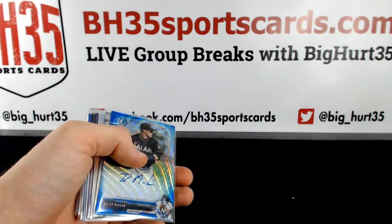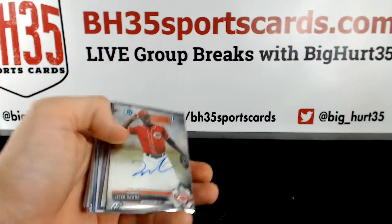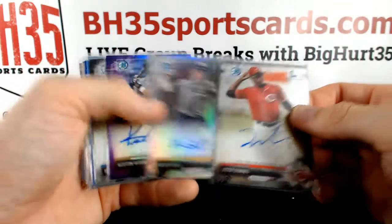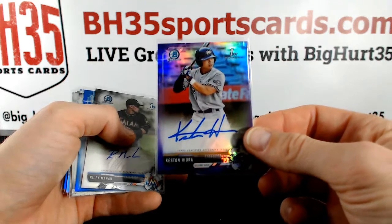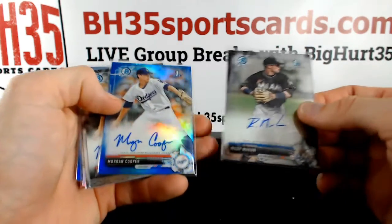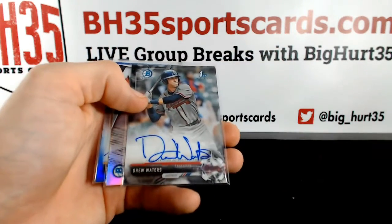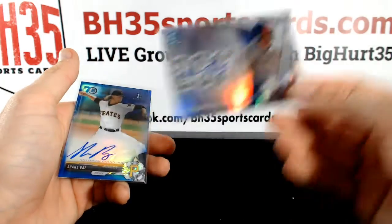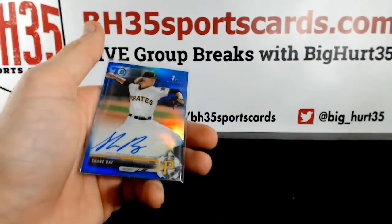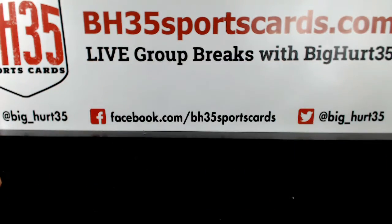15 out of 499 Riley Mahand blue wave — that's to 150 — Jeter Downs, Blake Hunt refractor purple, Keston Hiura. Riley Mahand, Morgan Cooper blue and base, Drew Waters, Adam Hazley. 250 to 250, Shane Baz to 70. That's it on this one — thank you guys very much, I appreciate it.